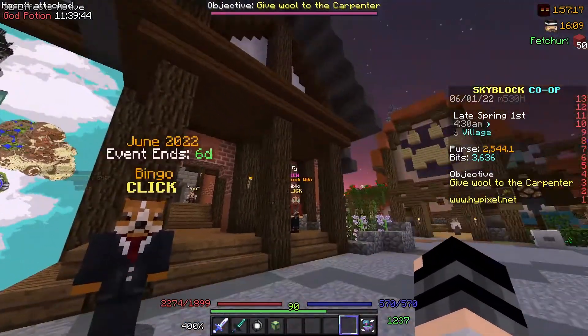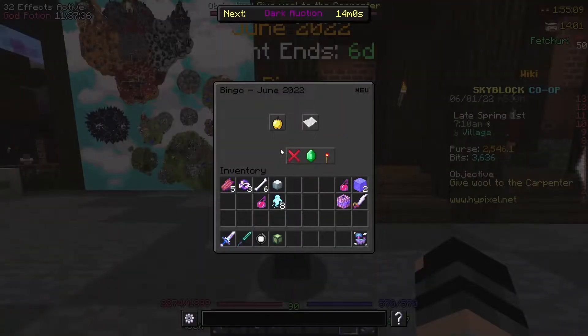He's standing right next to the community center. If you speak to BINGO, he'll create you a new profile that only lasts as long as the event lasts.